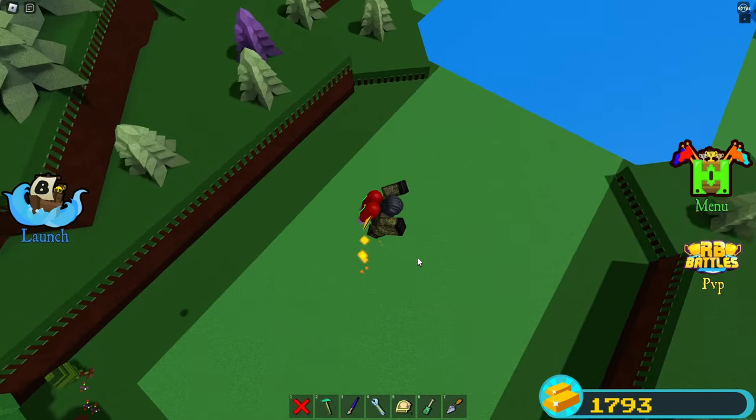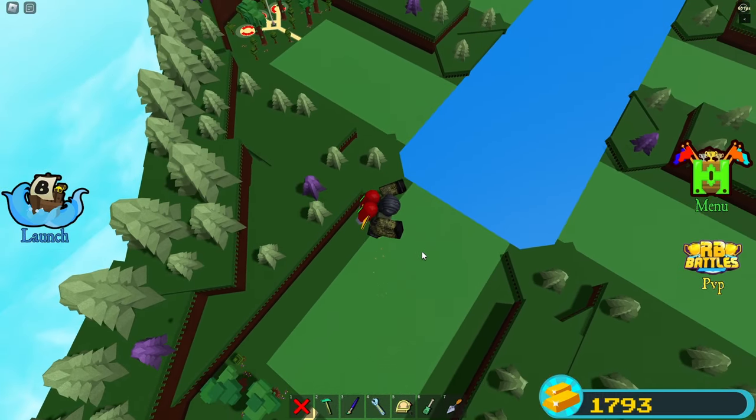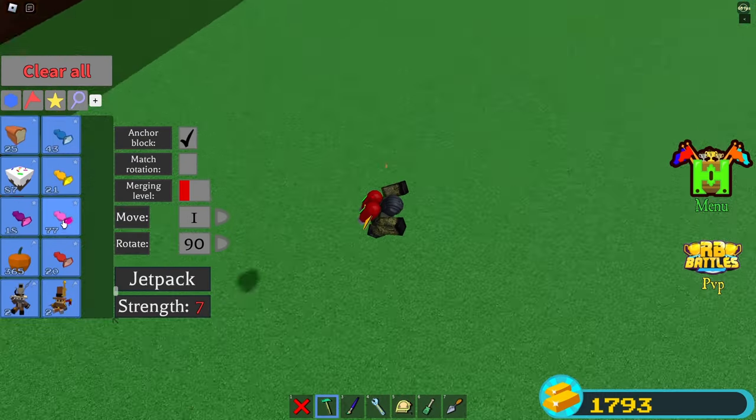Fact 7: You can change the power of your jetpack by changing the size of your avatar using shrink or grow candy.